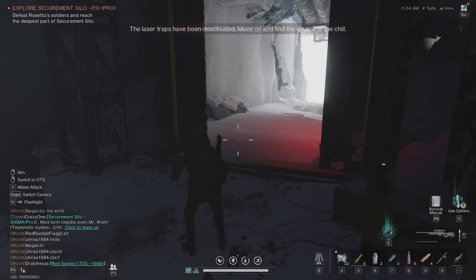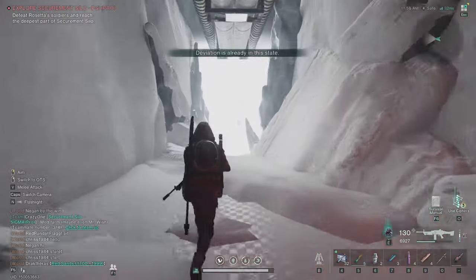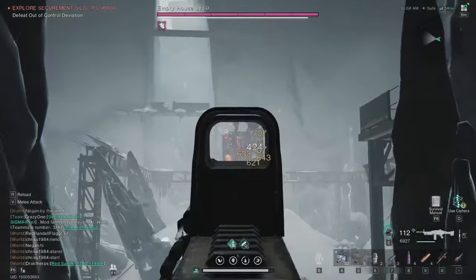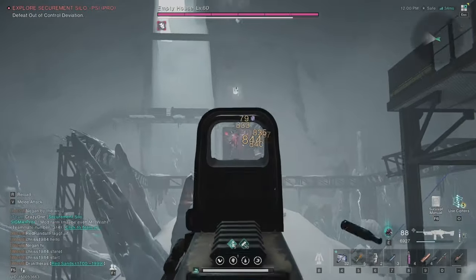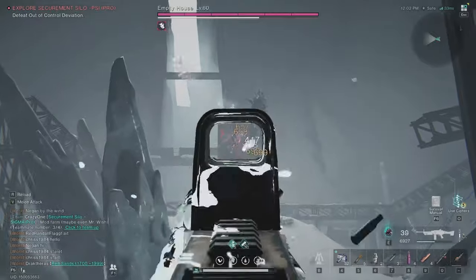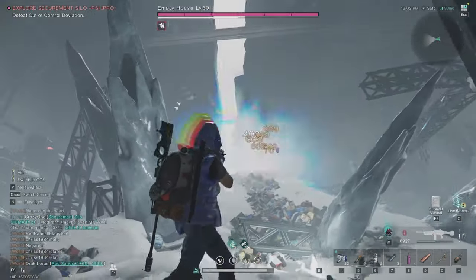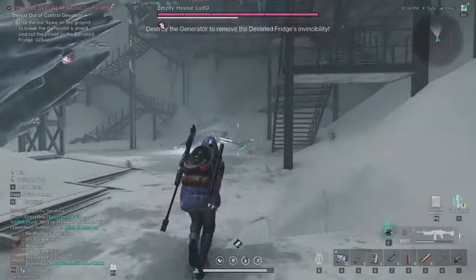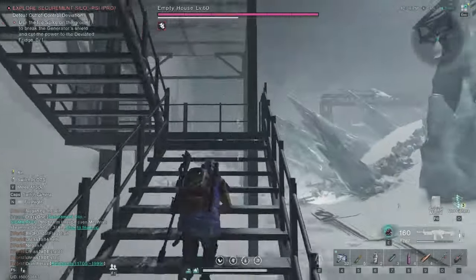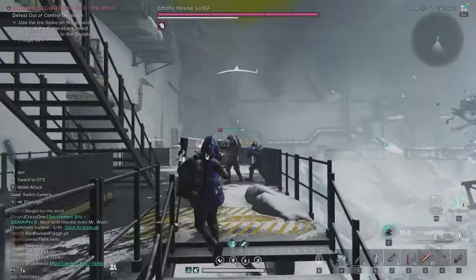Everything looks good — deviation is ready. Now watch this: start shooting him from here and walk towards him. He will miss you with his attack so just go forward and shoot him. When his health is half down he will become invulnerable. Go straight to the right and then go up — kill these two guys.